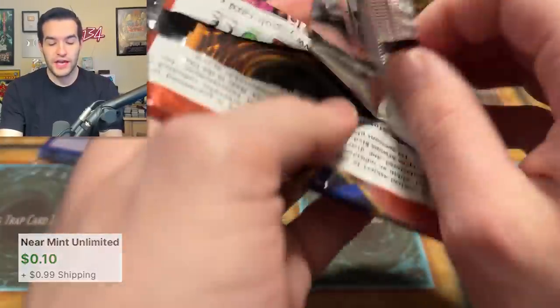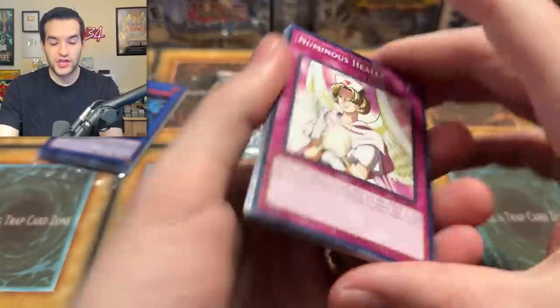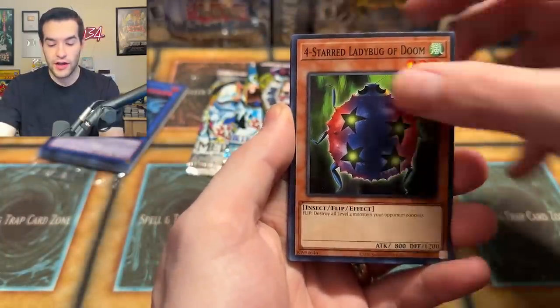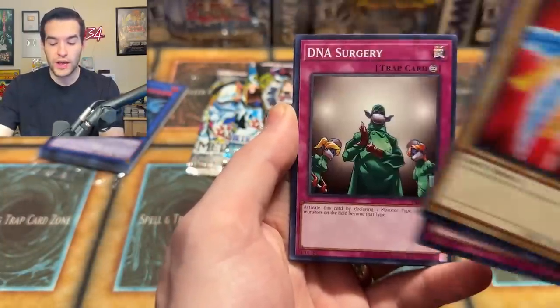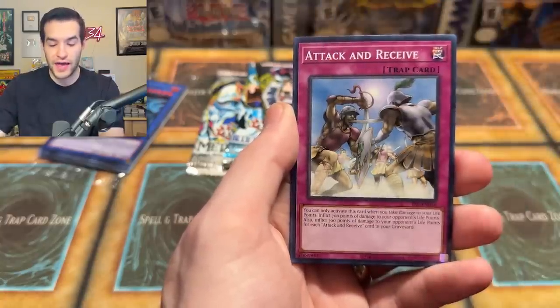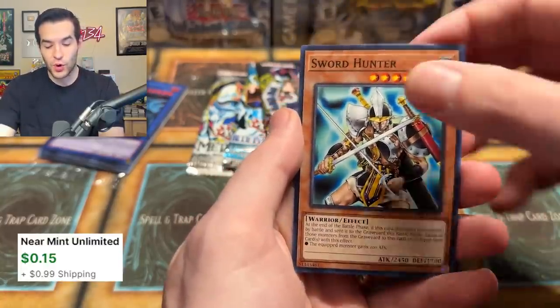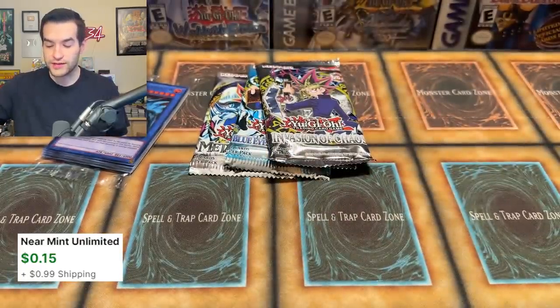Four packs to go. Pharaoh's Servant — Genzo please appear to us. Secret Rare? We have Numinous Healer, Four Star Ladybug of Doom, Wing Weaver, Solomon's Law Book, Dark Bat, Attack and Receive, Vampire Baby, and Sword Hunter. A cool common, but he's not a foil. Three packs left — Invasion of Chaos. Have we gotten anything out of Invasion of Chaos yet? I don't think we have — it's been chaotically bad.